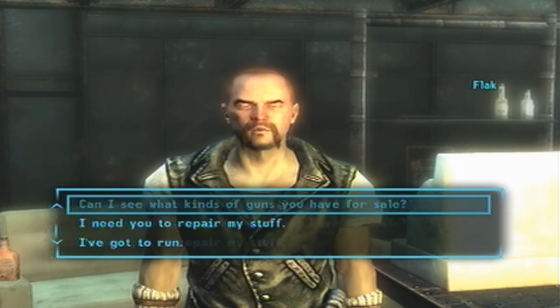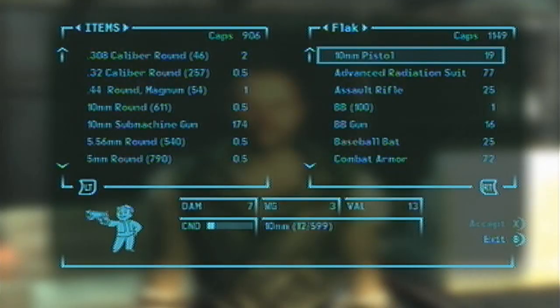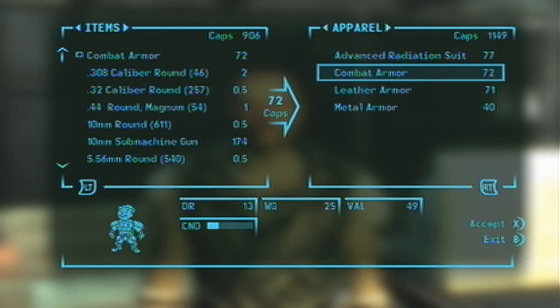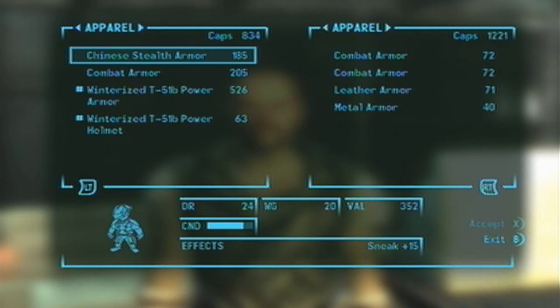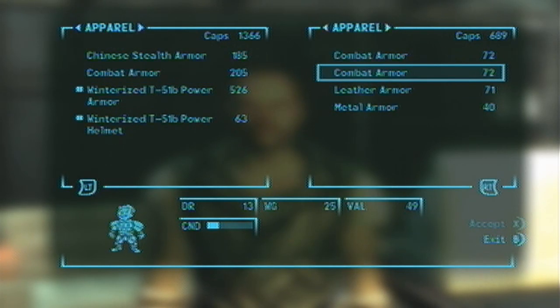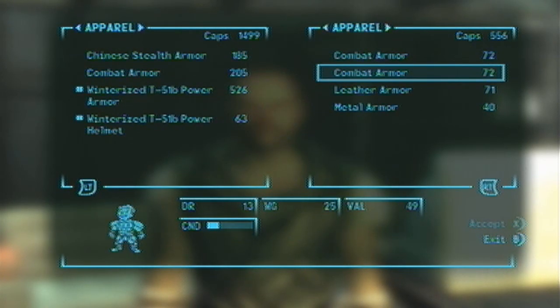If you don't have a lot of caps — like if you only have around a thousand like this character does — it can work really well for buying a bunch of ammo if you need it. Here I just keep buying back all the combat armor, and I find it best to clear out all their ammo first and then do this glitch.